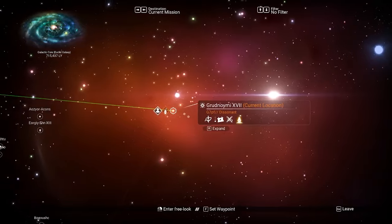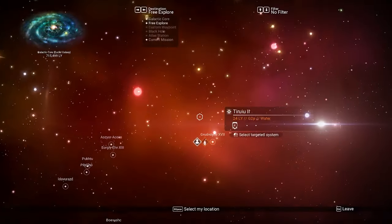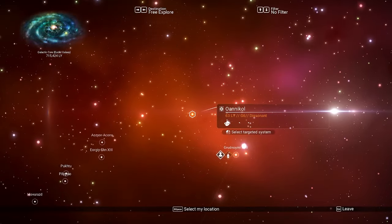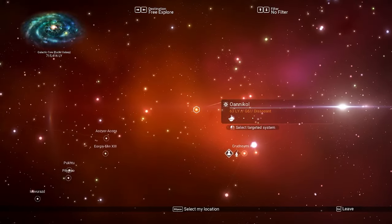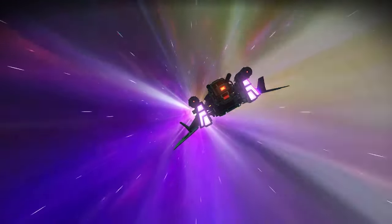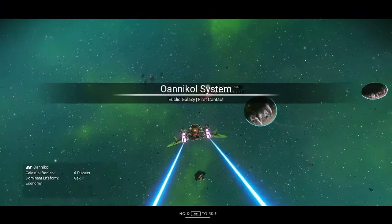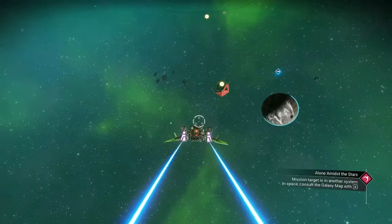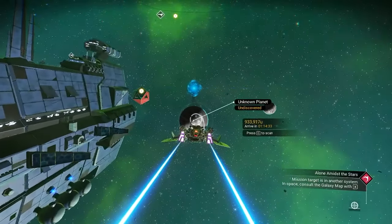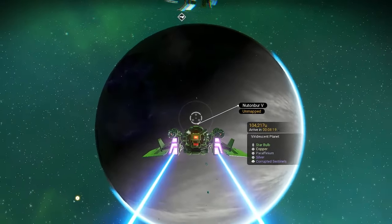You come out here and you can see right beside the system name it says 'dissonant' — that is what you're looking for. If it says dissonant, that means it's a corrupted sentinel planet. These are honestly pretty common; it's not like you'll be looking for a long time. You might have to make a couple of jumps to get there, but it's not super difficult.